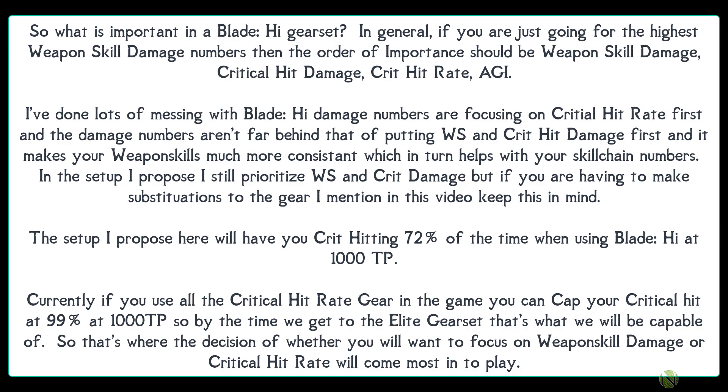Testing shows that focusing on critical hit rate first results in damage numbers not far behind prioritizing weapon skill and critical hit damage, while making weapon skills much more consistent and helping skill chain numbers. The proposed setup still prioritizes weapon skill and critical hit damage first, but if substitutions are needed, remember that critical hit rate is almost as important as weapon skill damage and critical hit damage for Blade Hi. This setup gives a critical hit rating of 72% at the time of using Blade Hi at 1000 TP, versus a maximum cap of 99% achievable in the elite gear set.